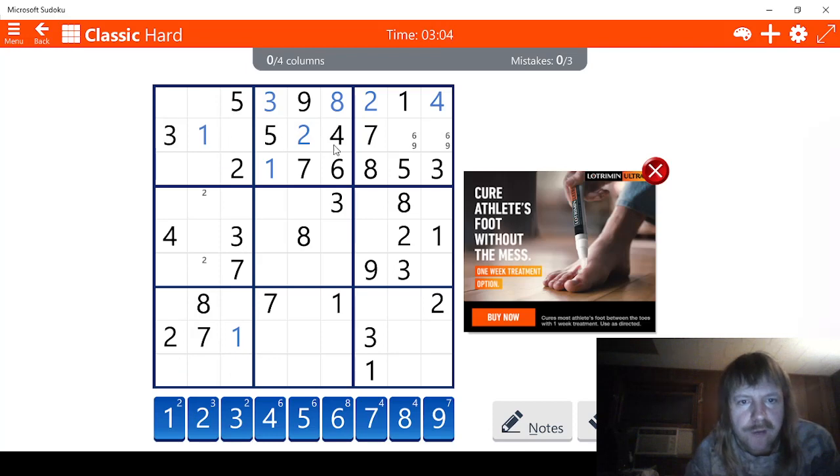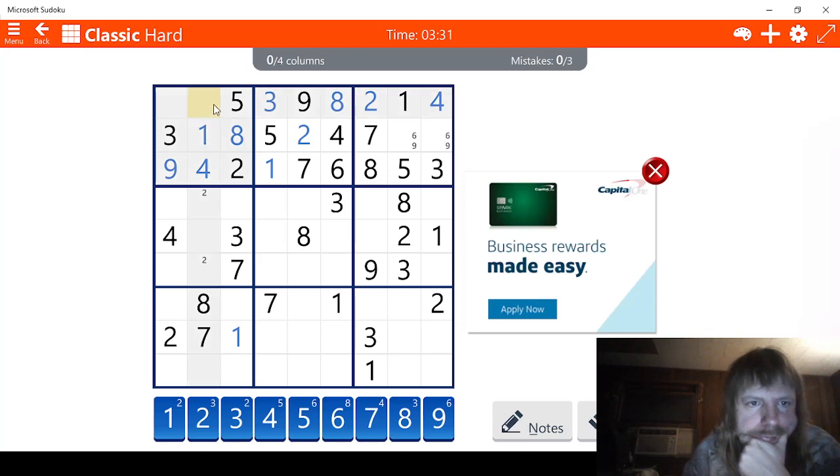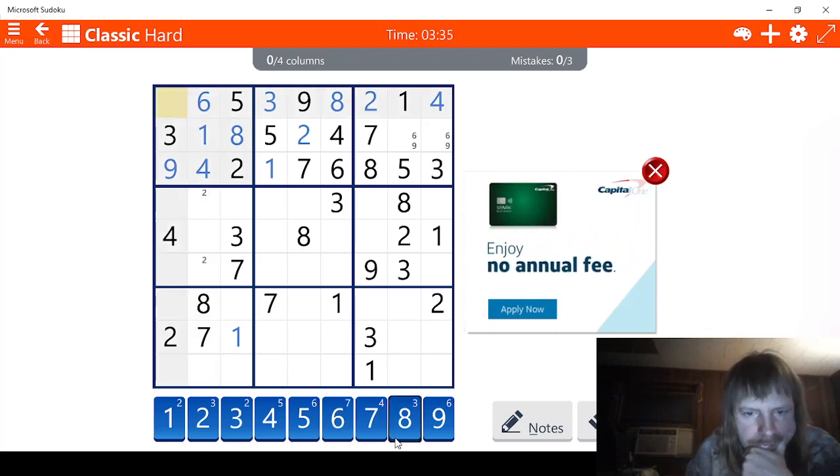One, two, three - we're missing a four. That means this has to be the four right here. Five, six, seven, eight - this has to be the nine. Let's see what we got here, we should be able to solve this. One, two, three, four, five - we're missing a six. And we're missing a seven. This has to be the six, and this has to be the seven.